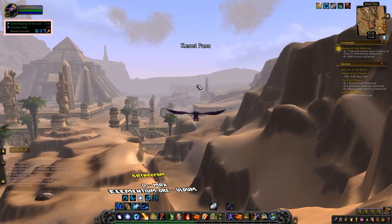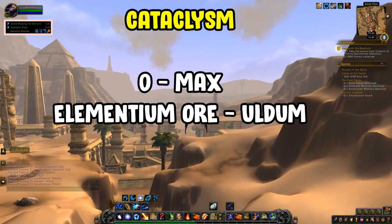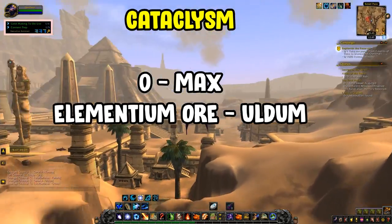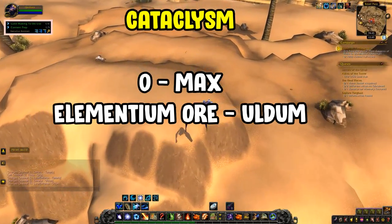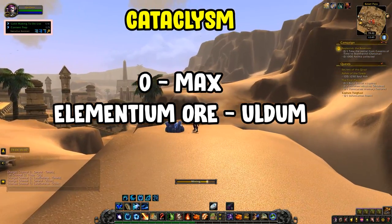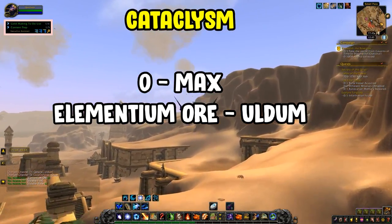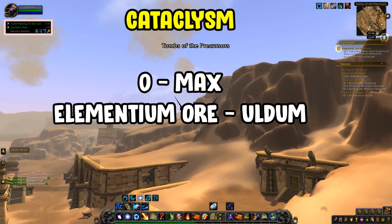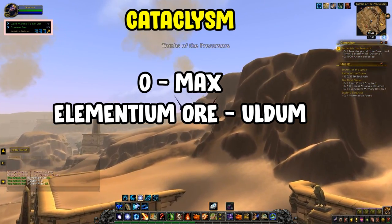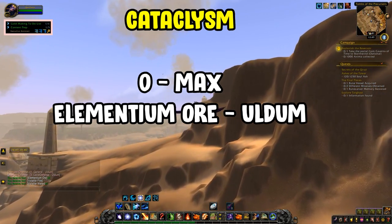For Cataclysm, elementium ore in Uldum is the farm you'll want. It's the best Cataclysm mining farm right now. Key items you'll get are pyrite ore, which sells for a hefty amount of gold, as well as a load of volatiles that you'll get while maxing out your Cataclysm mining.